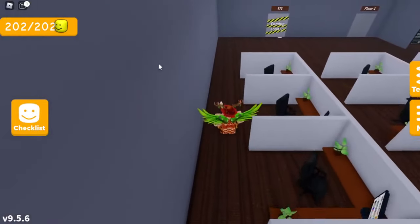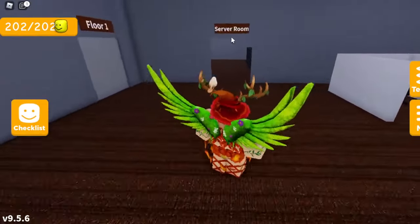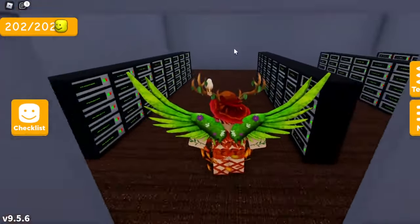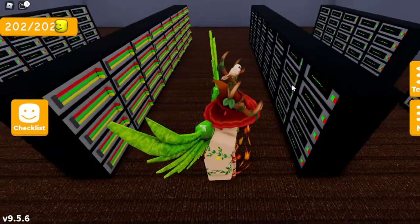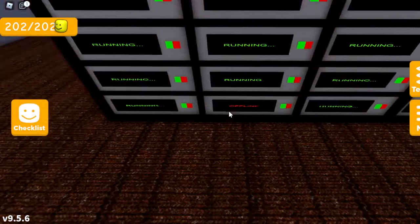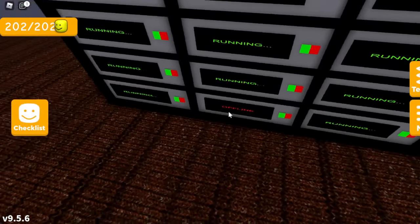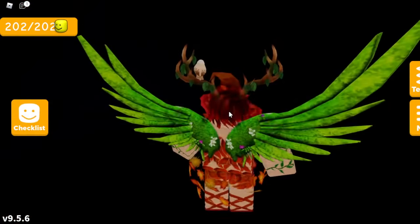Now that you've found the button, go back to the area where you started on this floor. You can now enter the server room to look for the offline server. Once you're in the room, go to the third row of servers and look at the bottom row. Keep going until you see a red one that says 'offline' on it. Once you find that one on the bottom, press the green button and it will change to 'running'.